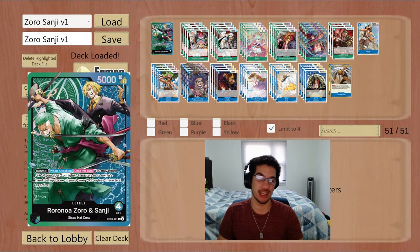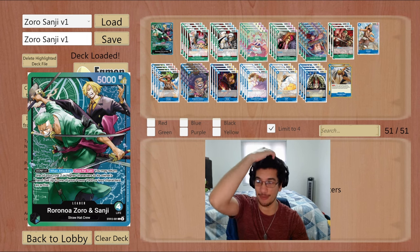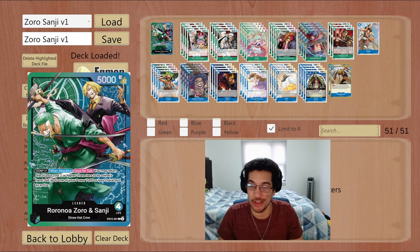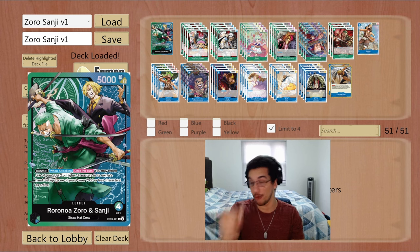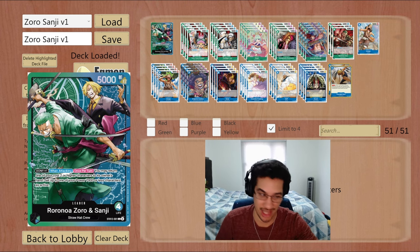Welcome back everyone — hope you enjoyed those games of Zoro Sanji versus Katakuri. We got to put a lot of pressure and see how impactful those double attacks can be and how well you can cheat out two-cost units. We still lost one game unfortunately. There are a lot of combos I still need to get used to, but honestly I like it — it's fun when it works, it's just very inconsistent. We have two more videos coming in the next two days with this leader. If you like our content, like and subscribe — we post One Piece videos every single day.